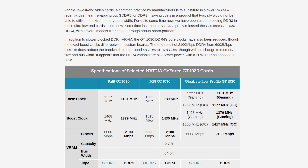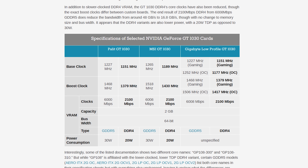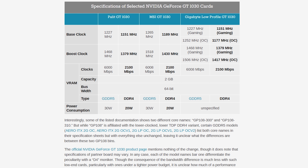Now in terms of TDP, Gigabyte doesn't actually put out a claimed TDP, but from taking a look at other similar card specs and also the same specs Nvidia releases, we're looking at a 20W TDP — that's 10W less than the 30W found on the GDDR5 edition card.